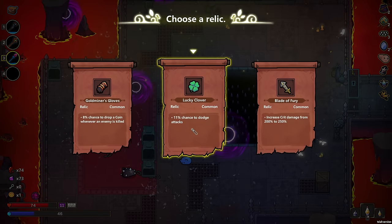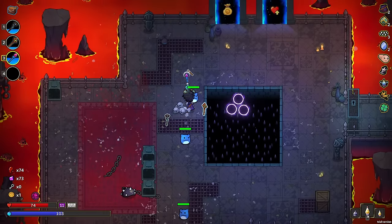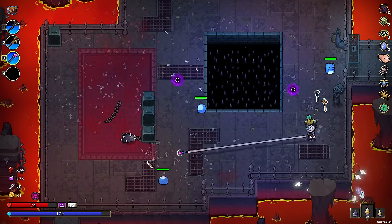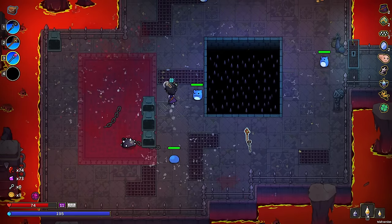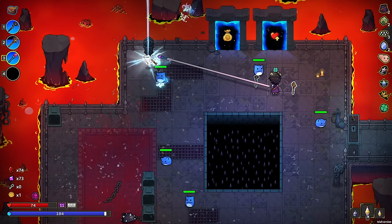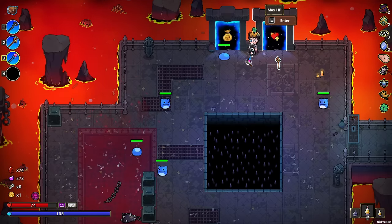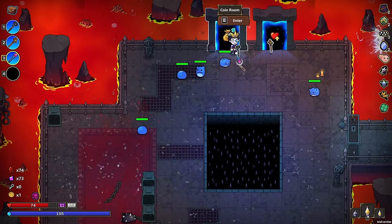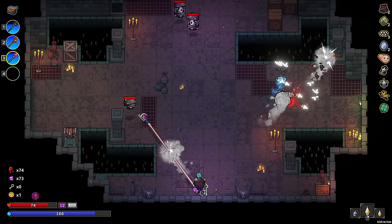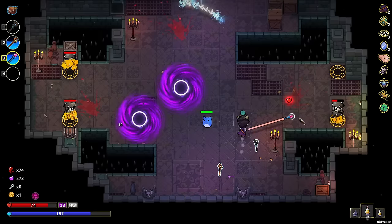We got 11% chance to dodge — that's arguably better than shield. We don't have any keys for that door. We were supposed to buy more keys — didn't that's what we said early on, guys? Getting more health here would be nice, but I want money. We're still not where we need to be with our spells — all the freaking shield in the world is not gonna help without the right kind of spells.